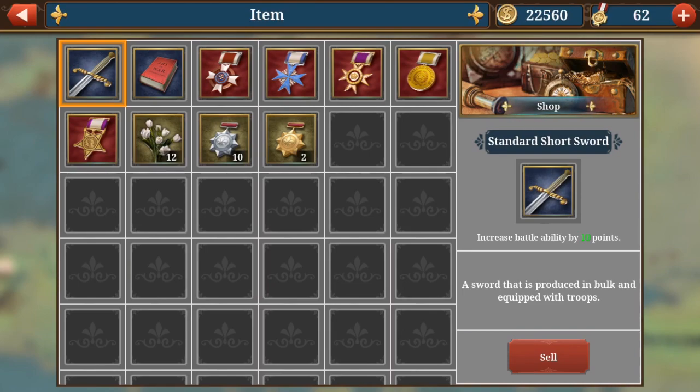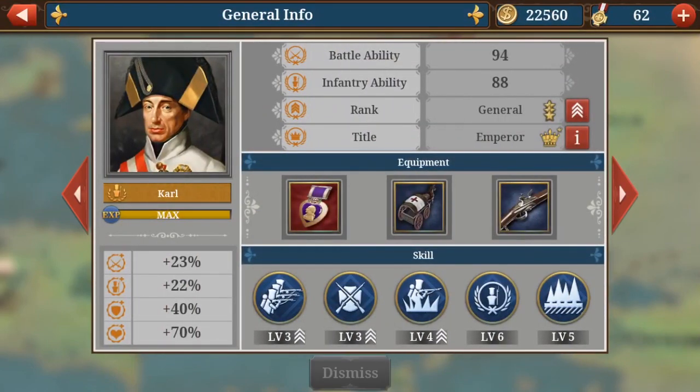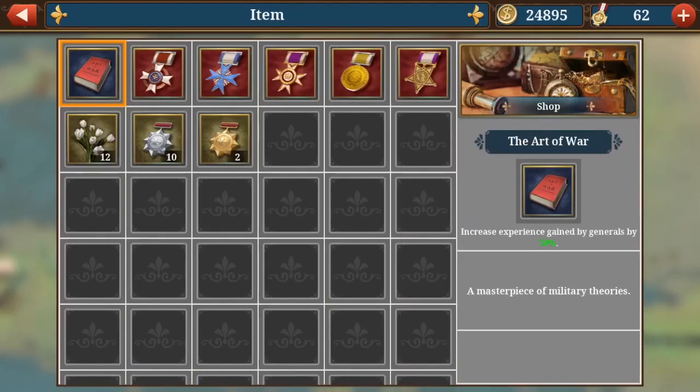As the next thing — again in the item store — sell unnecessary items. For example I've got here the standard short sword which gives battle ability by 10 points, and I just won't really use that because my items are a lot better, so I will sell it. You simply click on it, click on sell, and you get some nice gold.